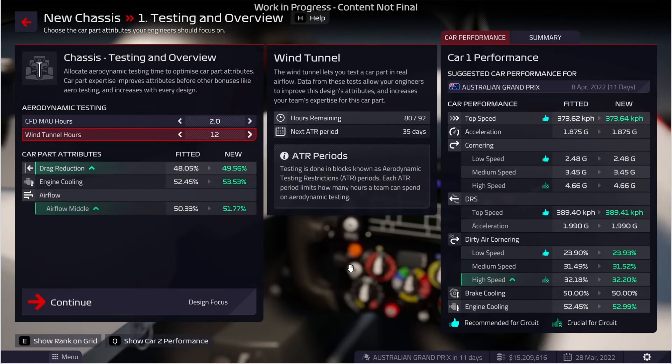Dann gab es ja noch ein zweites Let's Play. Ein zweites Let's Play würde ich gerne so machen, dass ich kein Spitzenteam nehme – das fände ich irgendwie langweilig. Man hat vielleicht nach einer oder zwei Saisons alles geschafft und dann geht es nur noch darum, Titel zu verteidigen. Ich würde lieber ein Mittelfeld-Team nehmen. Da haben wir jetzt die Auswahl zwischen McLaren, Alpine, Alfa Romeo und Alfa Tauri. Das Augenmerk fällt bei mir jetzt eher auf McLaren – aber wie gesagt, schreibt es in die Kommentare.